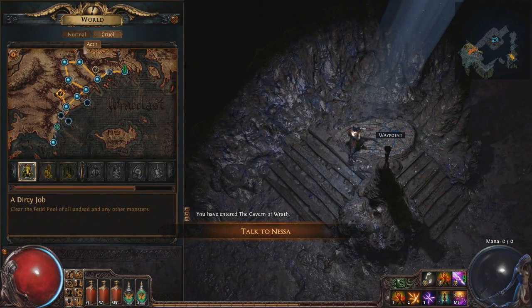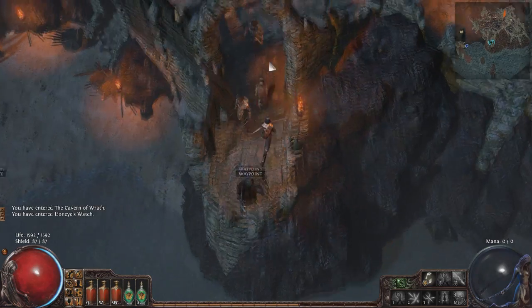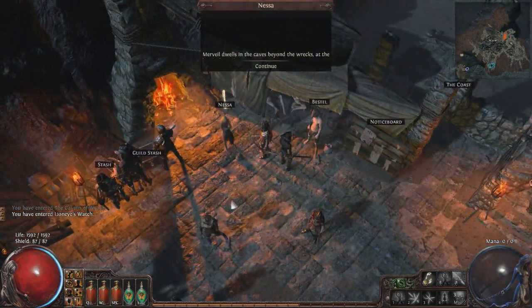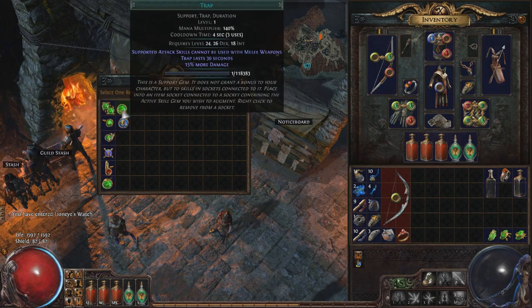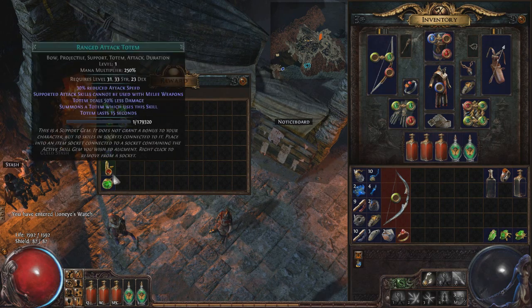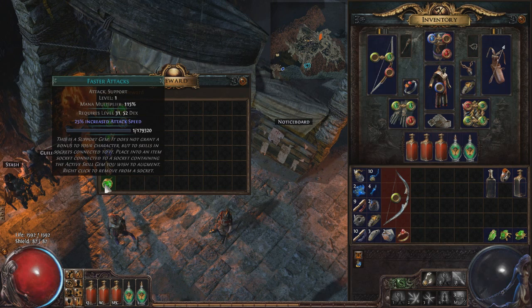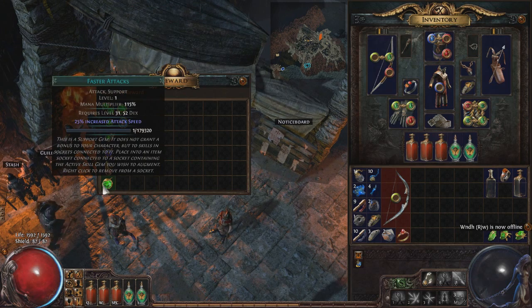We've made our way into the Cavern of Wrath zone, got the waypoint - which is the prerequisite for finishing the Siren's Last Cadence quest. That means we can go and get our skill gem from Nessa. We've got Faster Attacks as an option, which is the one we want. There's also the next quest with Faster Attacks and Weapon Elemental Damage, and I think a later one with Faster Attacks and Life Leech, or Weapon Elemental Damage and Life Leech. So we do have some decisions later, but for now we most definitely want Faster Attacks.